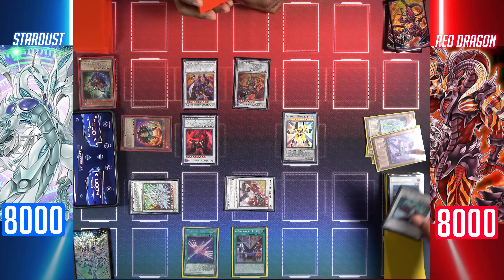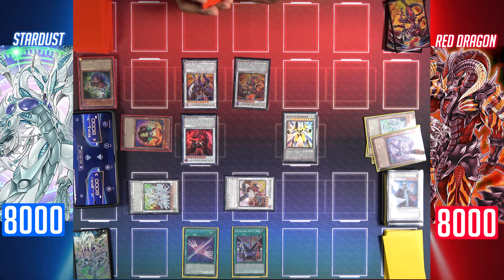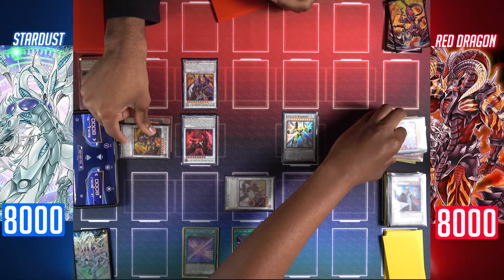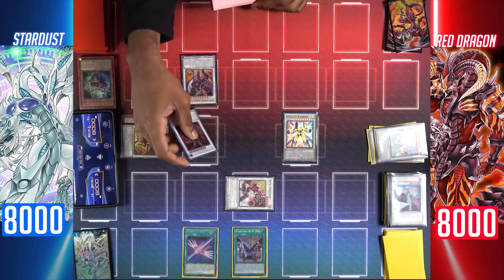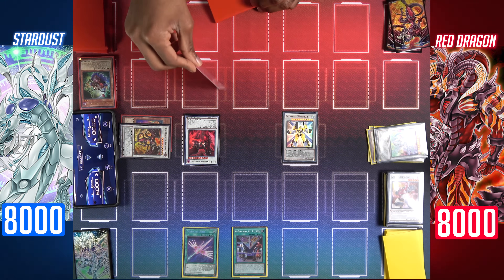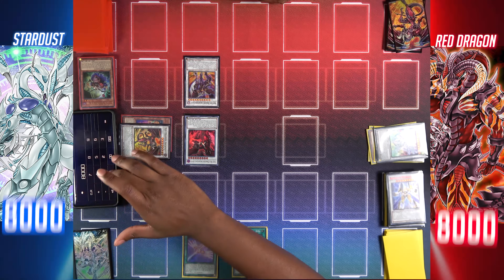Red Dragon Archfiend attacks TG Hyper Librarian — Librarian is destroyed. After damage calculations, I detect a defense position monster and can destroy all defense position monsters you control. I'll use my Majestic Star's effect to banish it and negate and banish your dragon. They're both banished, but mine will return on the end phase. Hot Red Dragon Archfiend Abyss attacks Excel Synchron — Excel Synchron is destroyed. Hot Red Dragon Archfiend Bane attacks Satellite Warrior — dealing 1000 damage. Satellite Warrior is destroyed and I take 1000.